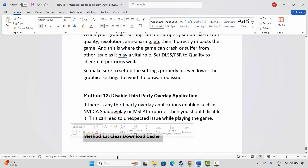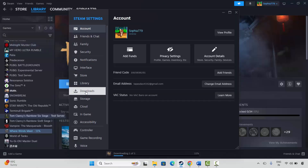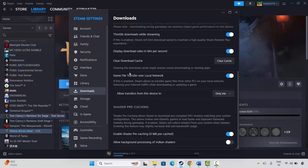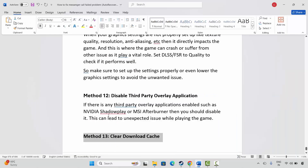The next method is to clear the download cache. Go to Steam, click on the Steam option, then click on Settings. After that, click on Downloads, scroll down, and you will see the Clear Cache option. Click on it, and once done, check if the game is launching.